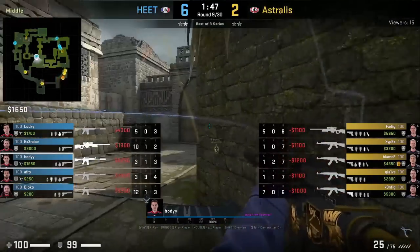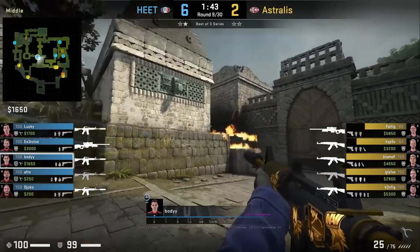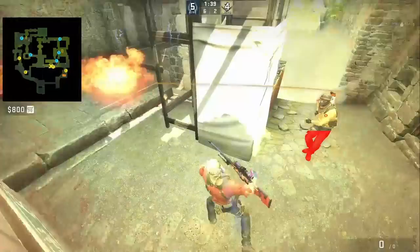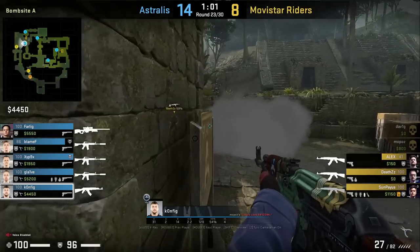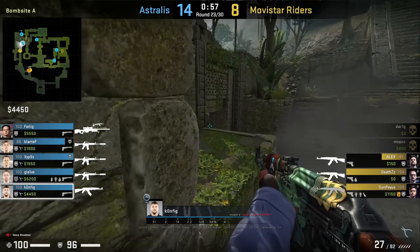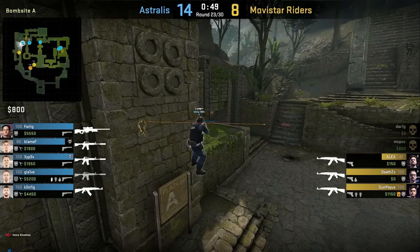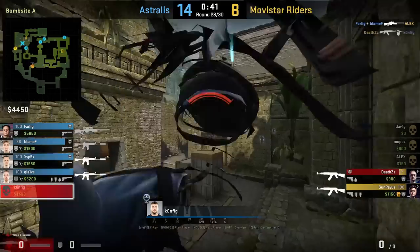I've shown CTs throwing a smoke to outside cheetah, as well as flashing and mollying lane from outside donut. You can also throw a nade from this position — Body nades towards lane which lands front cheetah, killing Fartlek. Config holds an off-angle for main on top of the sign — not a new position but I haven't seen a frag from it yet. It's a cheeky angle that can catch CTs by surprise, but Config misses his shots and gets punished.